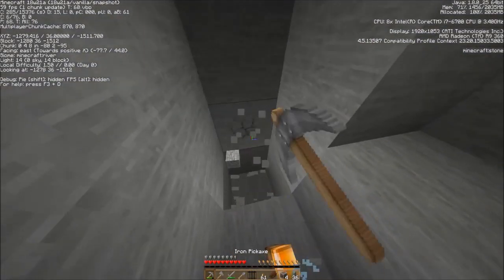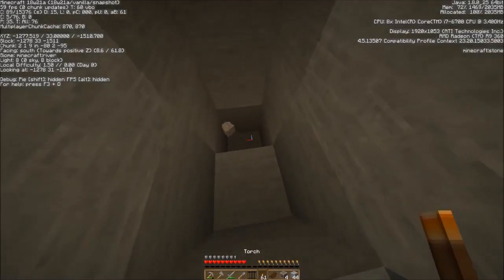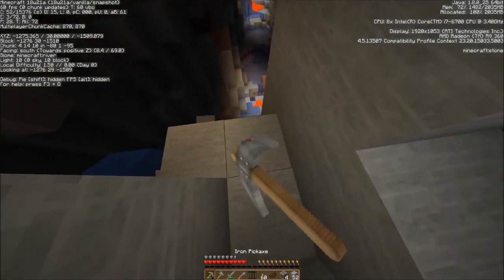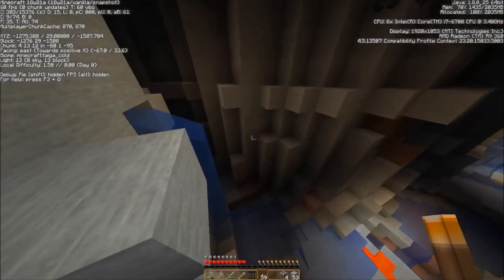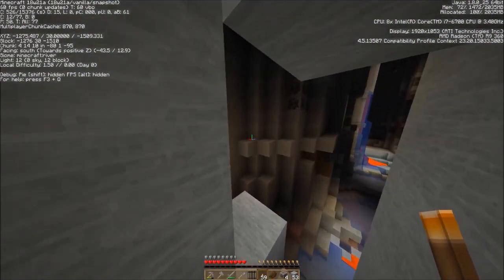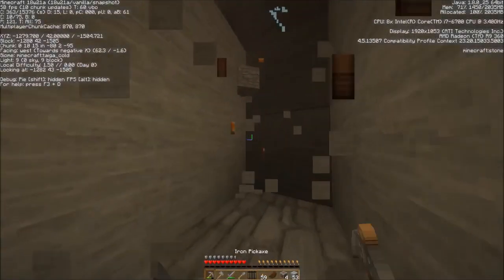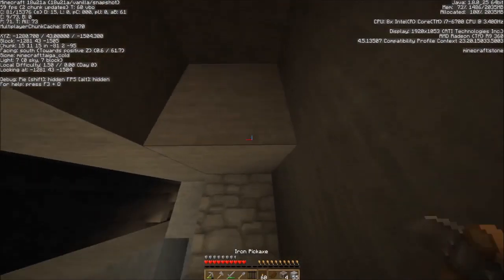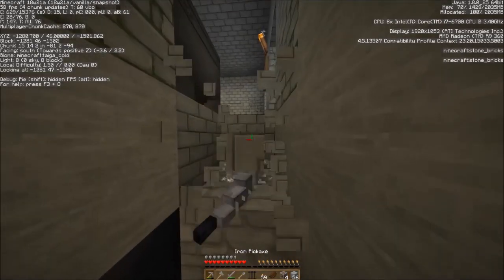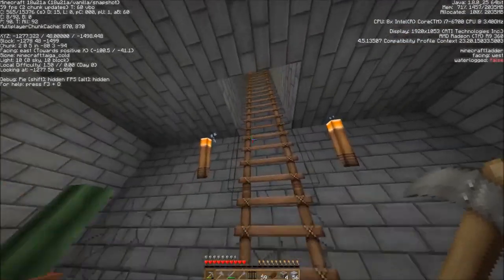Sometimes the ravines have other things in them in the newer snapshots. You can definitely see the difference in the water down there anyway. There's a skeleton shooting — we'll leave him be. If you're in this and you did that seed, you could come down here and play and see what else you could find in the ravine. Those things spawned the way they should, so those guys are going to stasis when we go out. Let's go see what else we can find.